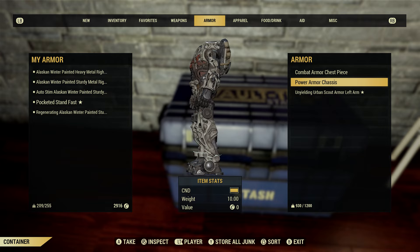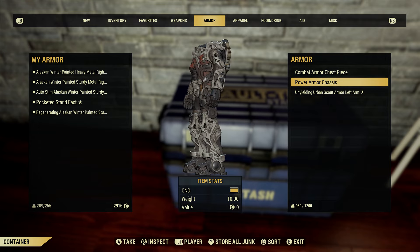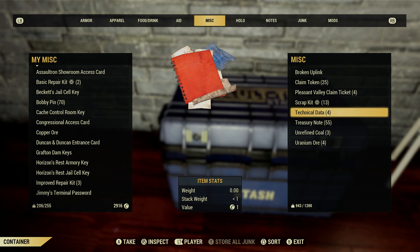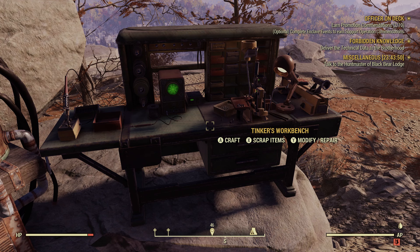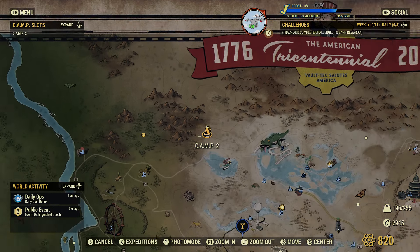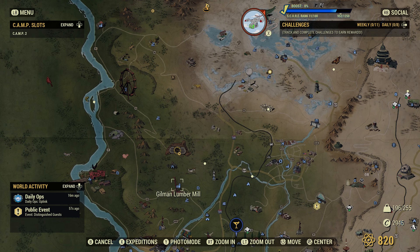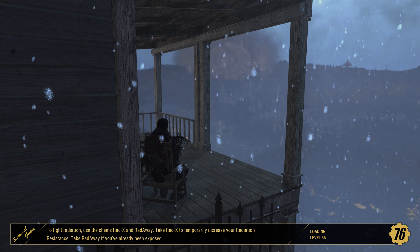Power armor is another good example when it comes to inventory management. There are so many different variants of power armor within Fallout 76 — you'll soon find yourself picking it all up, adding it to your stash box, keeping it on your person, and before you know it you've got no room left. The chassis weigh about 10 each, plus all the bits of armor you add to them. In my opinion, power armor in Fallout 76 isn't necessary at all — as long as you set your perks up right, you should be okay without it. And if you're going to display them in your camp, that counts towards your stash limit too, so 10 suits on display will significantly decrease how much you can keep in your stash box.